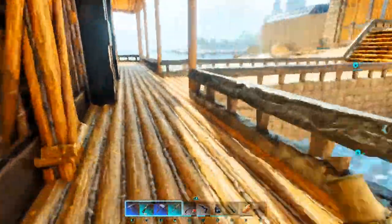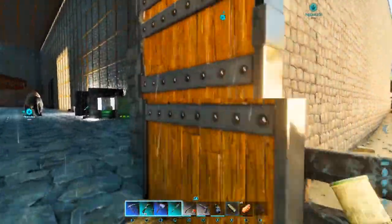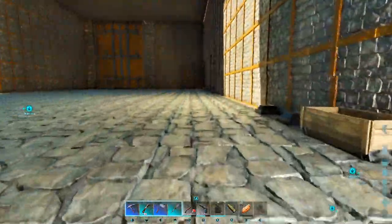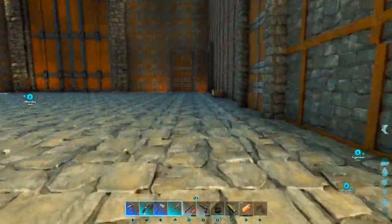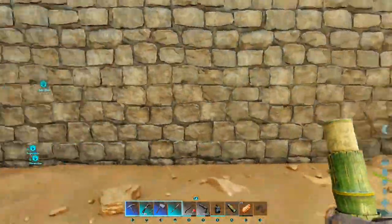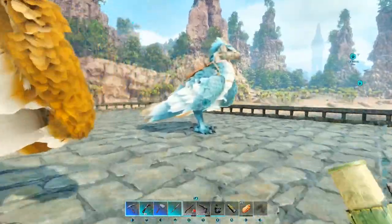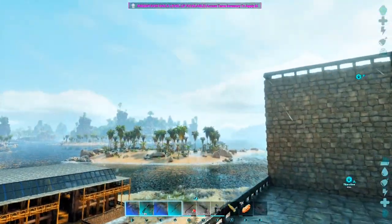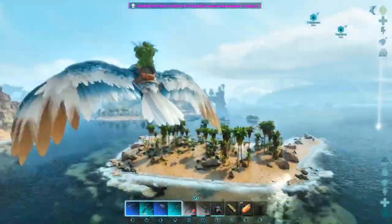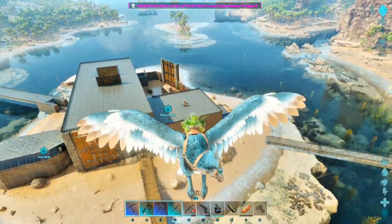I'm going to run and get the RG and show you what I was talking about with some of these bridges. Because I don't like getting into the water — I mean, now that I've got the Nathasaurus, going into the water isn't that much of a big deal, but I still don't like it. My plan is to build as many bridges as possible. You can see this from the sky — that is the property. I've got a few more properties staggered around the island.